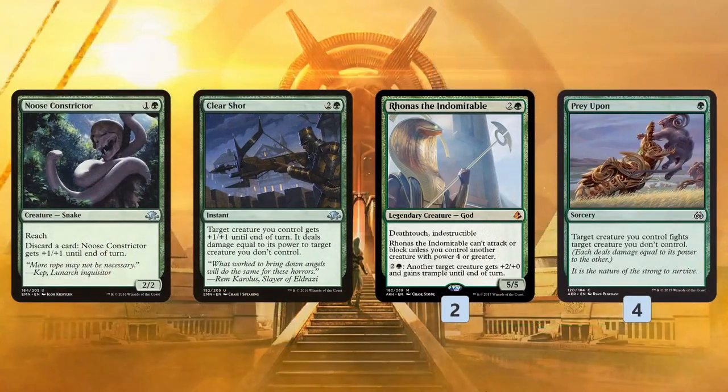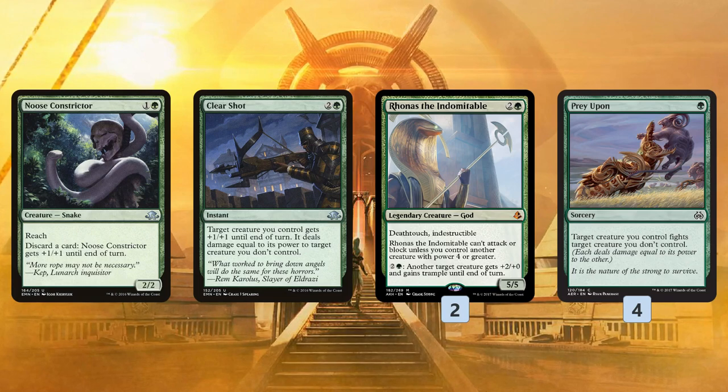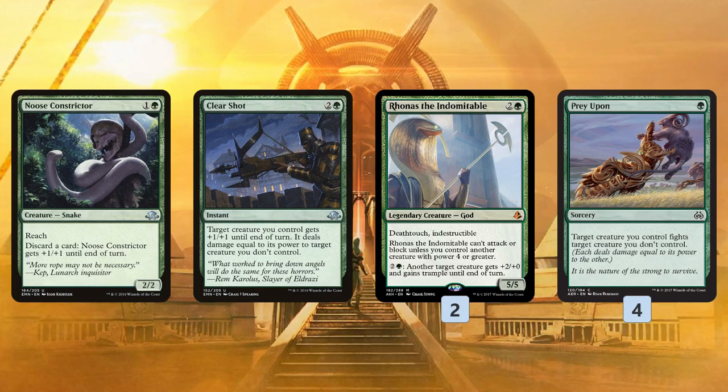We have some big changes with the creatures and removal. Noose Constrictor was kind of a meta choice — it was to block Spell Quellers when Blue-White Flash was super popular. Clear Shot is a fight spell that also leaves. But what we get is Rhonas the Indomitable, which is absurd in this deck — such a powerful 3-drop. It tramples up our stuff to win. It turns Prey Upon into the green Swords to Plowshares, or the green Fatal Push. We can just fight anything with Rhonas. It has Deathtouch and it's Indestructible, so we can't get blown out — we just kill anything our opponent has.